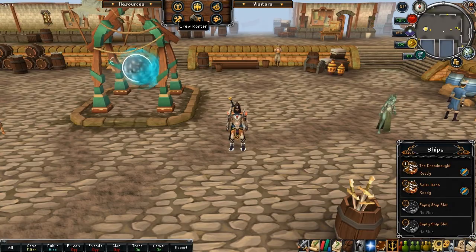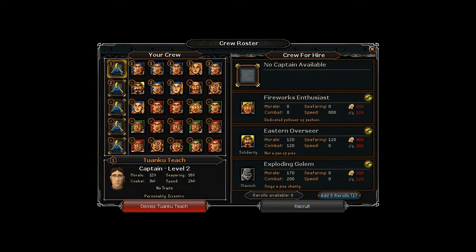You can access the daily crew using the crew roster interface. As you can see I have no captain available for hire and I have three people here. At the bottom there's a 'rerolls available' counter — currently showing eight. The little green refresh icon will drop that person off the list, use up one reroll, and put somebody else there that you could possibly use.